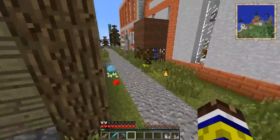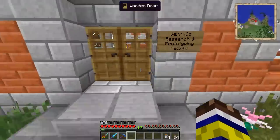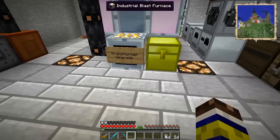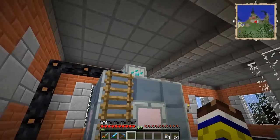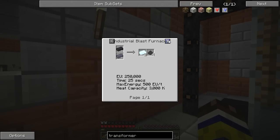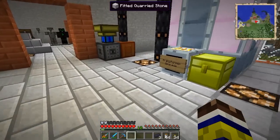Last time we managed to get the vacuum freezer up and running, and I promised we were going to be doing some tungsten steel this episode — I'm going to try my best to keep that promise. But there is an issue: as you probably saw on that sign I placed as a reminder to myself, if you want to melt this together with steel, you need a lot more power than I have. You need 500 energy units per tick. That's a lot more than I have.